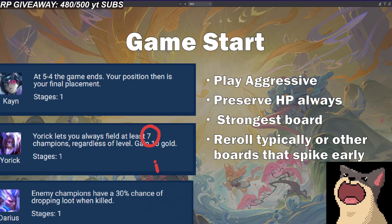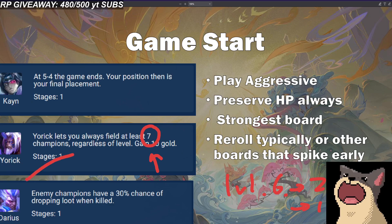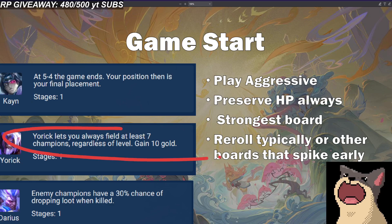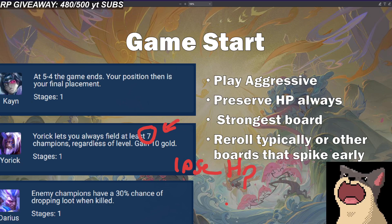Yorick is similar. Yorick lets you field 7 champions all the time, which is really good for rerolls since a lot of rerolls want to roll on level 6 — 2-cost rerolls like Zyra and Lux. Typically you reroll on 6, then go to level 7 for extra synergies. Because Yorick lets you field 7 all the time, you can roll on 6, preserve gold, field the 7 units you hit, and be really strong. You also want to play similar to Cain — very strong boards — because there are always 7 units on the field and you're going to lose a lot of HP if you loss streak. Stuff like Fortune and greedy plays are typically less favored.